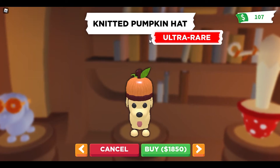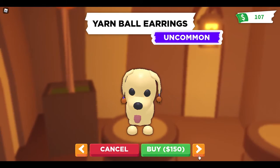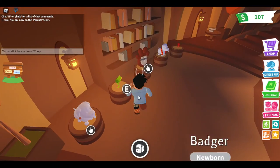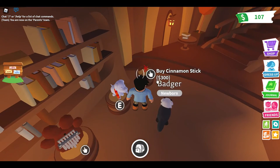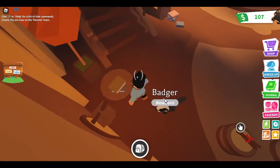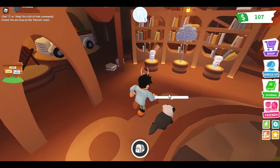450 bucks for the knighted pumpkin hat for 1,850 bucks, and that's a ball — coin grappling hook for 5,000. Finger piano for 450, Cinnabon stick for 300 bucks. I wish you could buy the book.